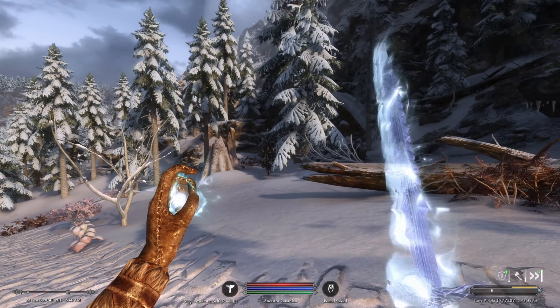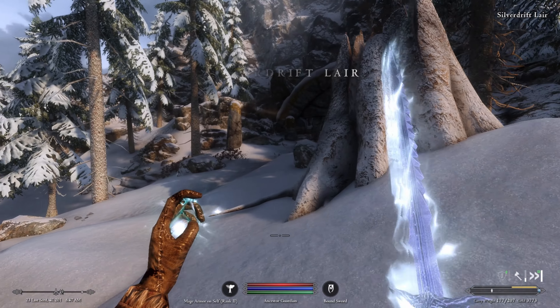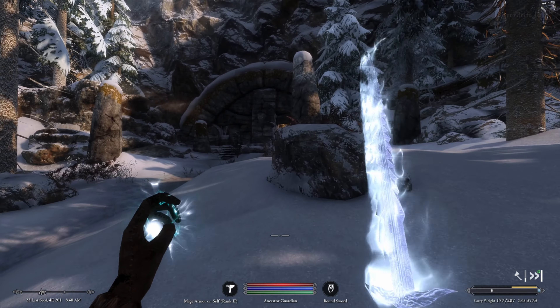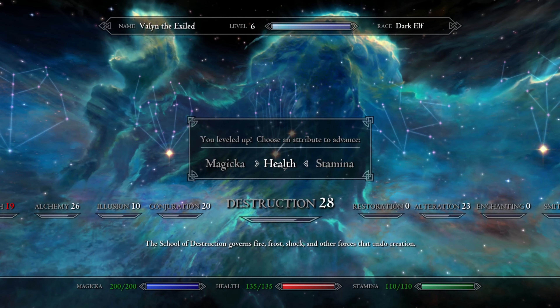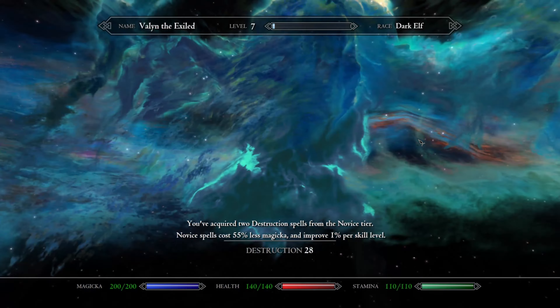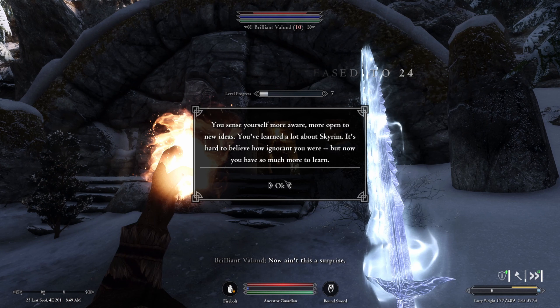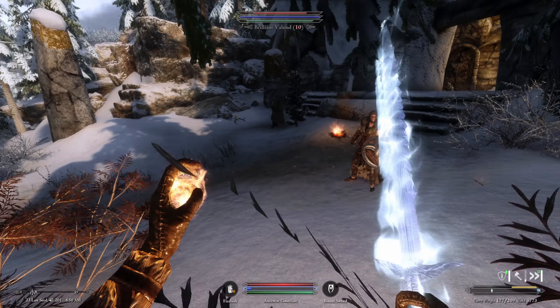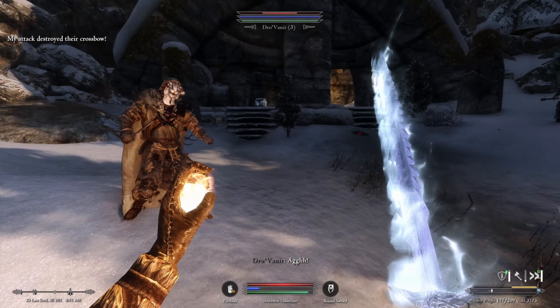On the road we spot something — Silver Drift Lair — and can hear people. We sneak, our sneak skill goes up, and we get a level up! We take Health and grab the Pyromancy perk since we use fire bolt a lot. We engage the enemies and finish them off without much trouble.